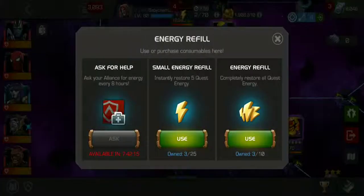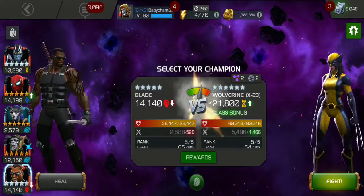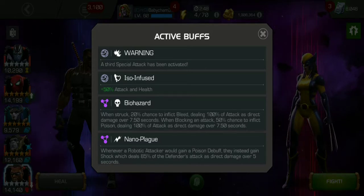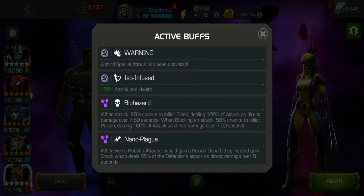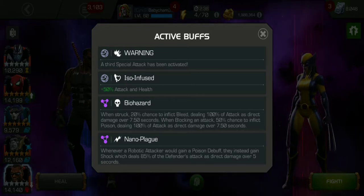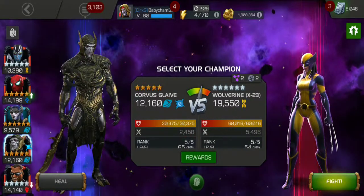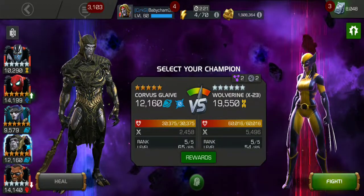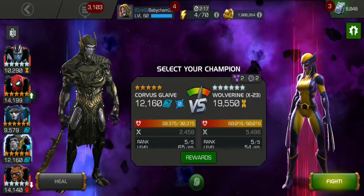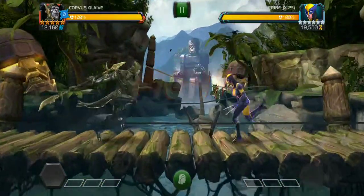The other great thing about Corvus is on this biohazard path — when struck, 20% chance to inflict bleed dealing 100% of attack as direct damage. As long as he has those Glaive Charges up, he is technically bleed immune. So you'll get a bleed on you, but if you're running willpower, it'll actually end up healing you. He is not poison immune though, so you want to avoid poison paths. Once the Glaive Charges run out, you will take all of that damage — so you always want to get the fight done quickly.